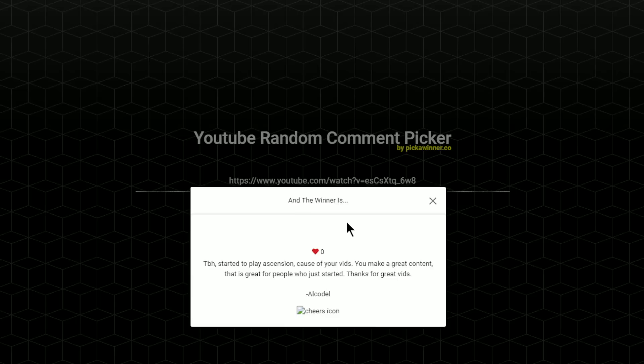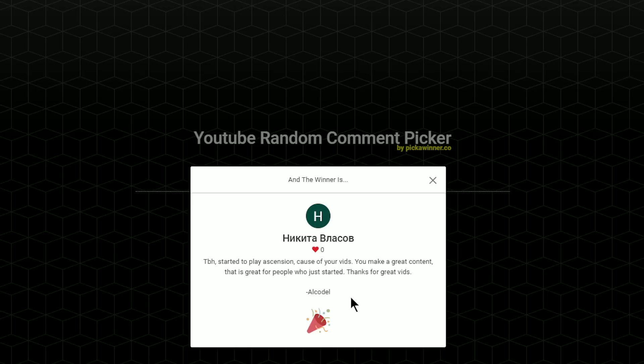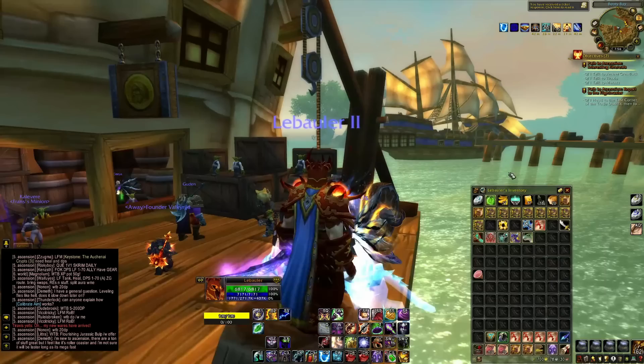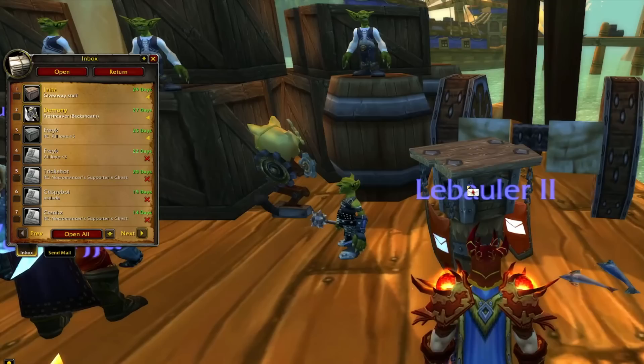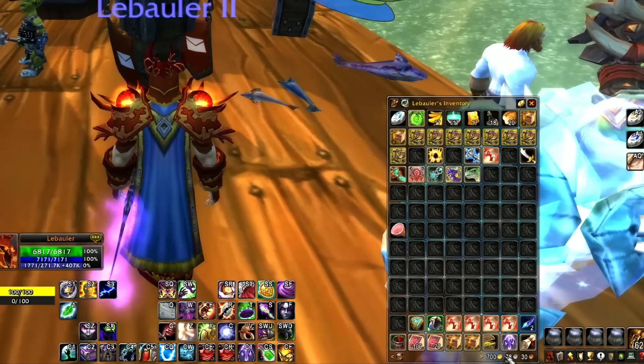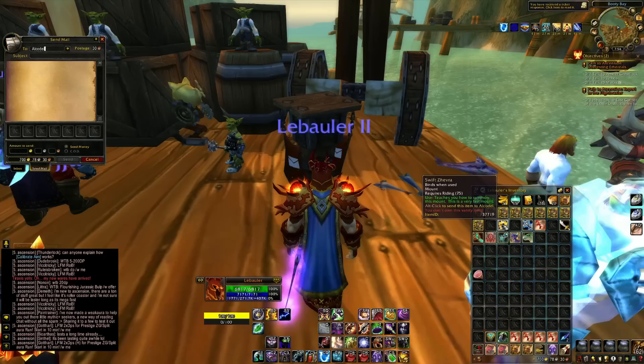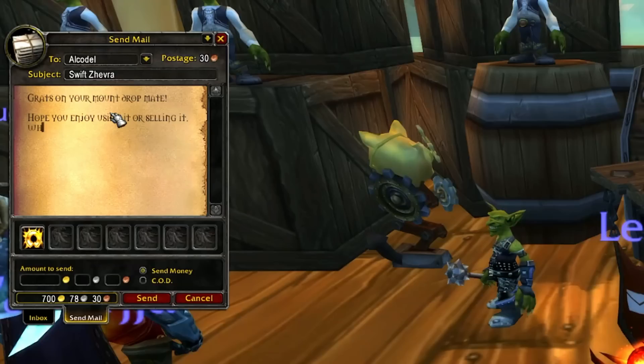Let's pick a winner for the mount. The winner's comment says: 'I went to Project Ascension because of your videos. You make great content that is great for people who just started.' Thank you - I try to make my content as inclusive as possible and hit people of all ranges. Well thank you Alcadel, because you just won the most expensive prize today. Swift Zevra - congrats on your mount drop, mate. Hope you enjoy using it or selling it, whichever you prefer. Love, McDoubles. Big grats to all five people who also won a free transmog.